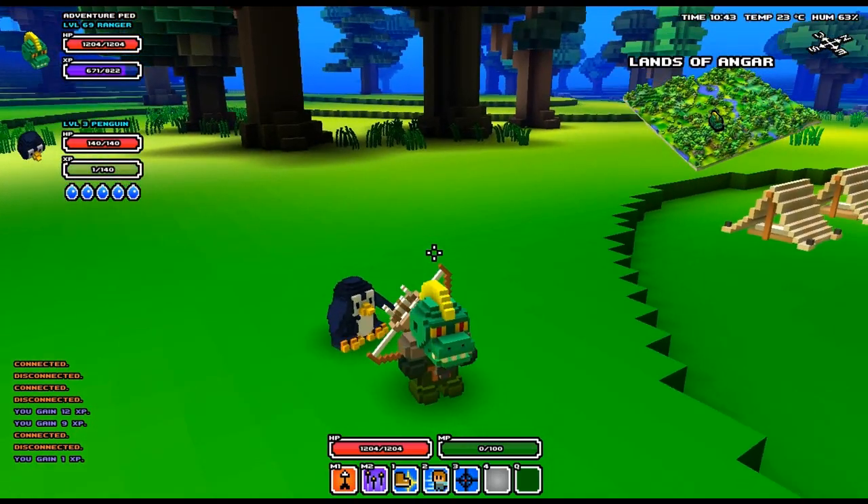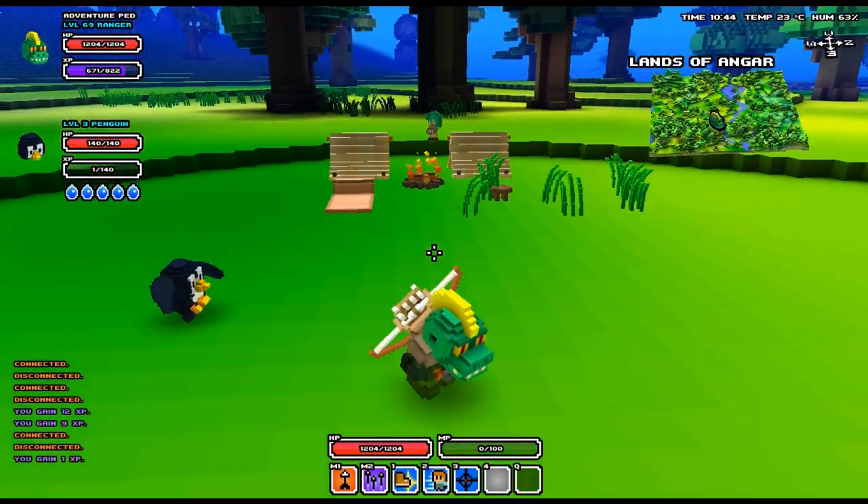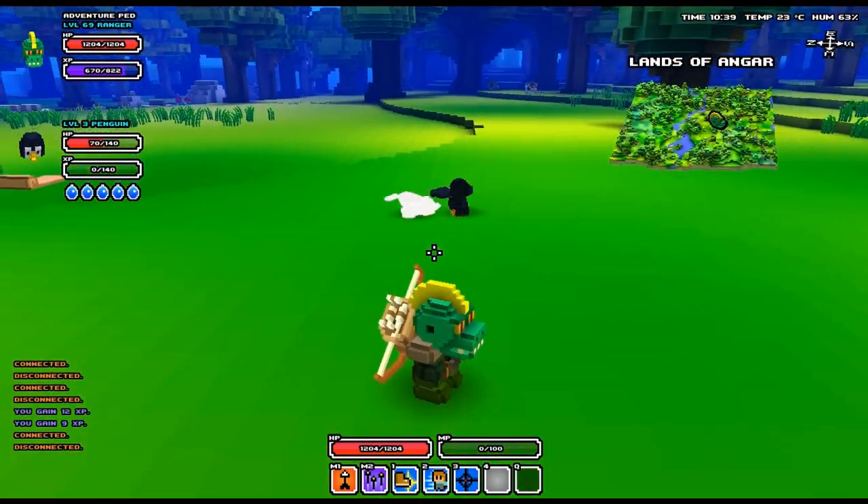Hey guys, PedGuin here and I'm back with another Cube World tutorial. This time we're going to be getting the penguin. The penguin is one of the harder pets to get in the game, but the penguin itself is melee and it is not ridable.